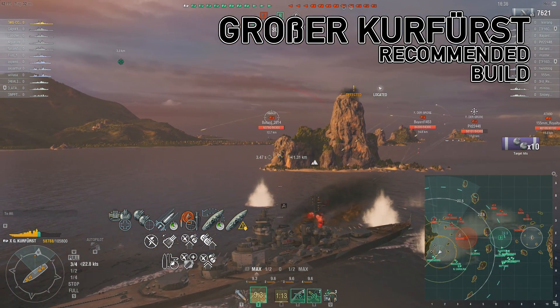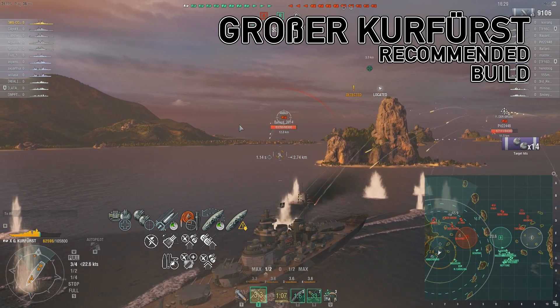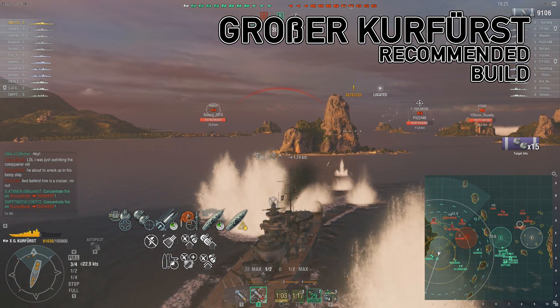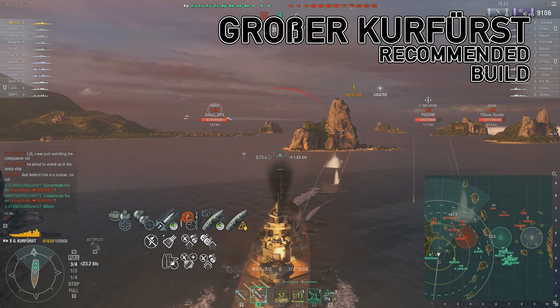I get extended range on secondaries, better rate of fire for my main armament. I am using the 406 — it's a full package of rate of fire. The 420 is great too. Honestly, I keep going back and forth between them; it's really personal preference. There's not a clear favorite, like the 419 over the 457 for the Conqueror.